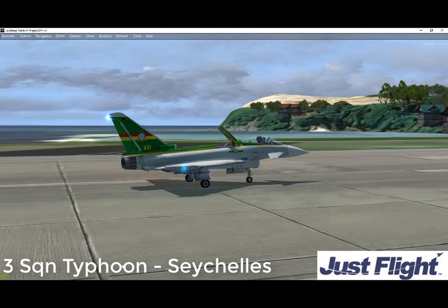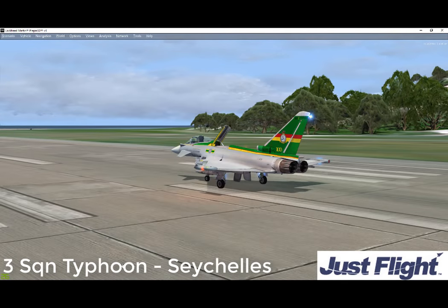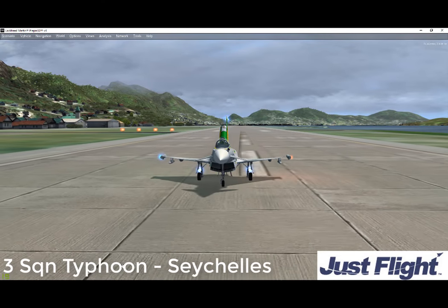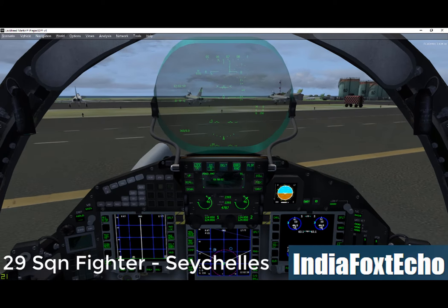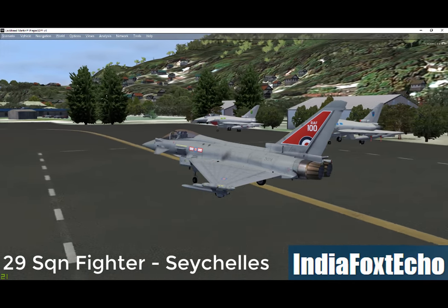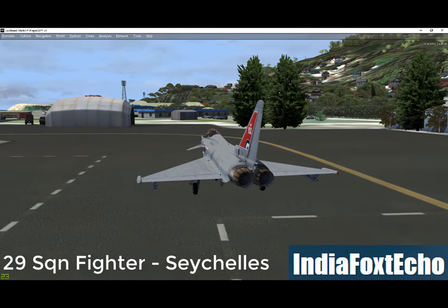The fusion information superiority allows the pilot to dominate the battlespace. The PIRATE radar is the first in the world design derived from the weapon system specification, and an ideal supplement to radar and the defensive aid subsystem. With its passive sensors it allows the aircraft to simultaneously detect and track multiple and manoeuvring targets.